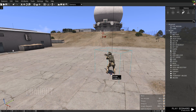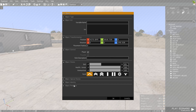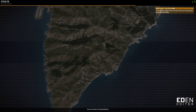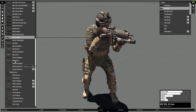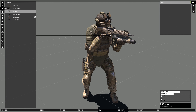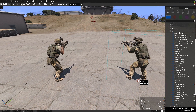If you want to change the loadout or additional parameters for a unit, you can right click and go to Attributes, or right click and go to Arsenal. This opens the virtual armory, where you can choose out of any weapon in the game and any piece of equipment for this unit.